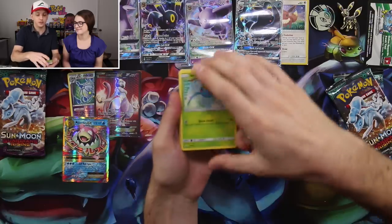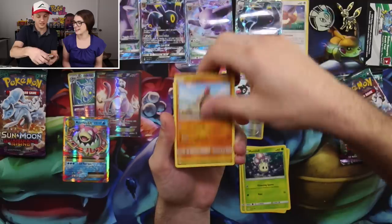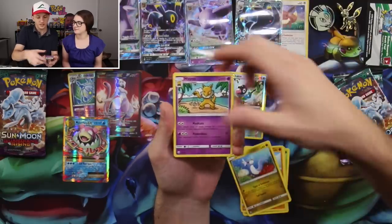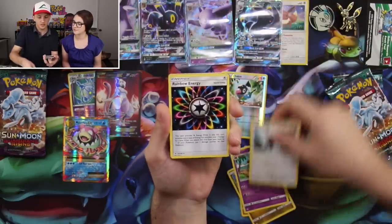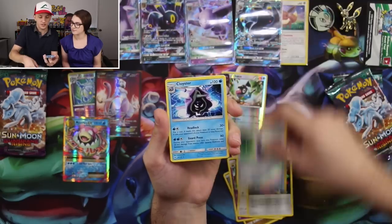Second Sun and Moon base pack starts off with Surskit, Fomantis, Morelull — all grass — Sandygast, Dratini, Hypno, Trumbeak, Rainbow Energy, a Potion, and the rare is a Cloyster. The hype's dying down a little.